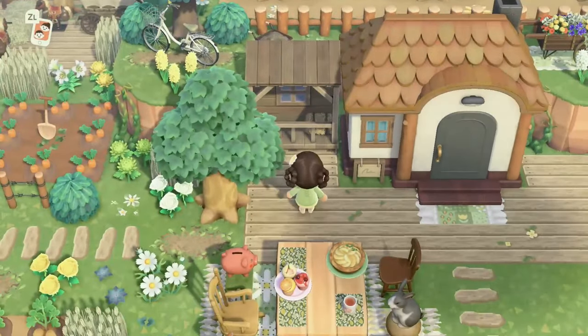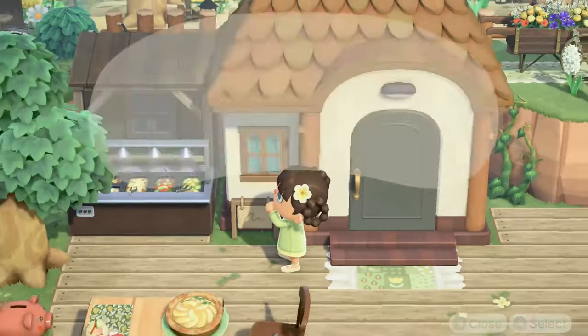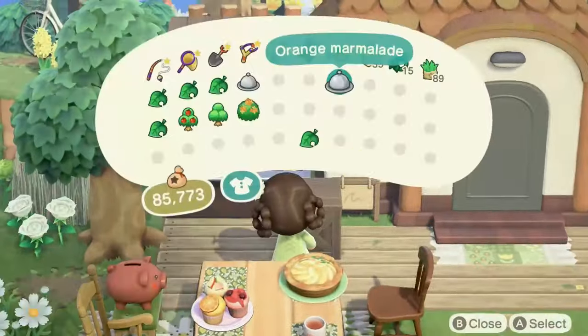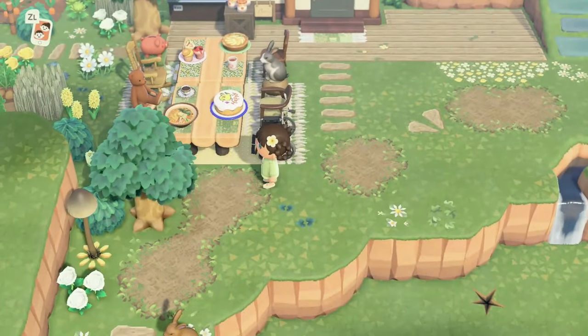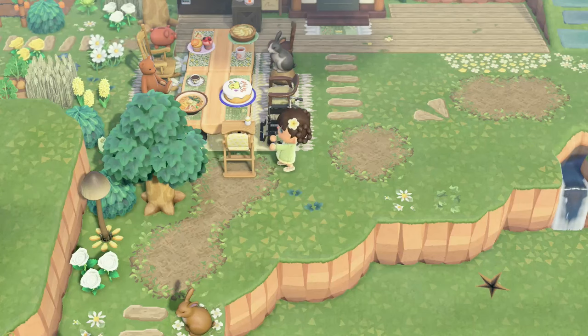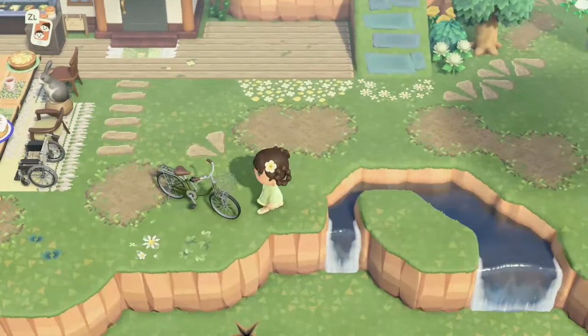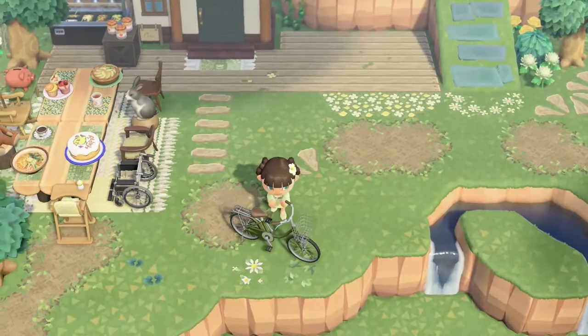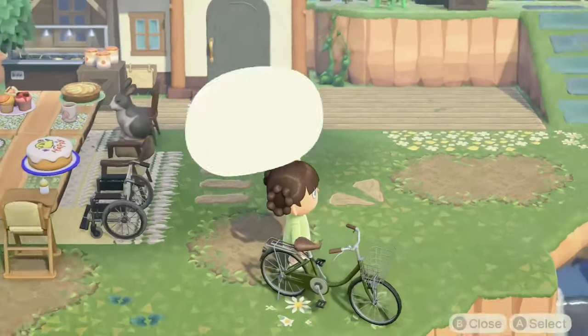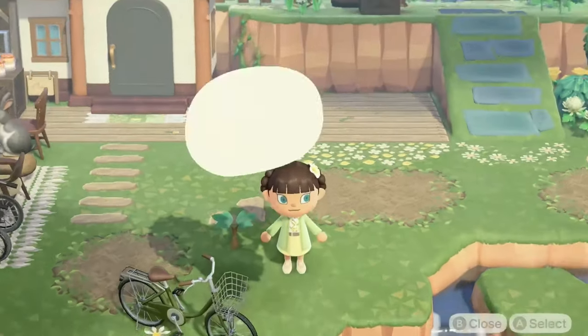Over here I wanted to put a little salad bar in case anyone wanted to get up and get themselves some food. Then I think we're going to put a baby high chair here, because that's basically been the story of my life for a long time — I have babies, you know. Of course Bones needs a mode of transportation, so that seemed like a good place to park his bike.